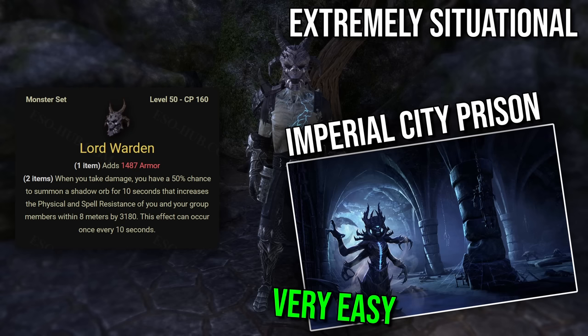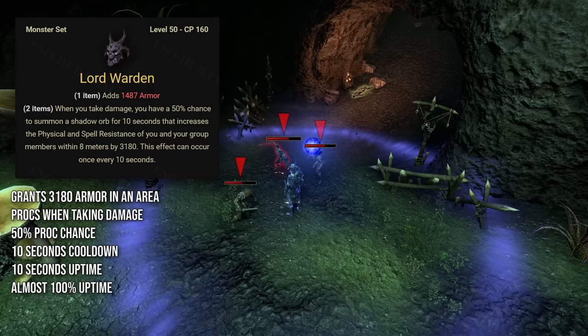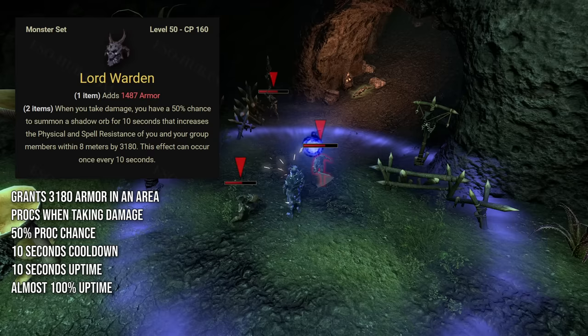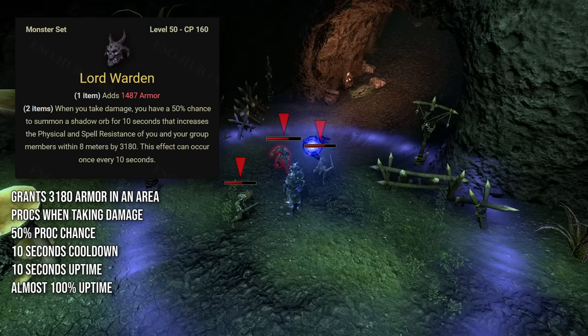And the last set for today: Lord Warden. A monster set that drops from Imperial City Prison dungeon in Imperial City. It requires the Imperial City DLC, but it's free to claim in the crown store, and I'd rate its difficulty as very easy compared to other DLC dungeons. When you take damage, you have a 50% chance to summon a shadow orb for 10 seconds that increases armor of everyone within 8 meters by 3,180. This effect can occur once every 10 seconds, so you can get uptime very close to 100% if you're constantly taking damage. As long as the fight doesn't involve too much movement and you're always close to your group, this set can greatly improve your and your group's survivability. The 50% proc chance is good enough to balance your armor value around it, making it a great option especially for non-Nord characters who would struggle with reaching armor cap otherwise. It also provides 1,500 armor with its one-piece bonus, and the armor buff should provide around 6% damage mitigation to your teammates. And that's it for this video — thanks for watching and see you next time.